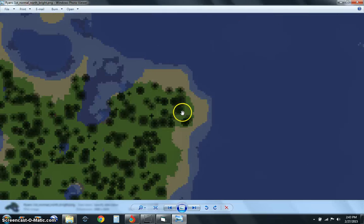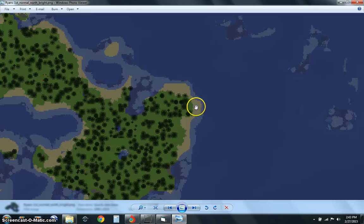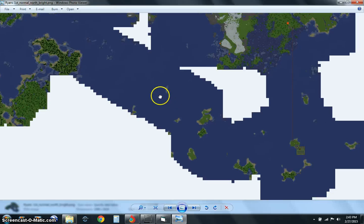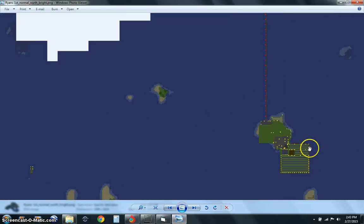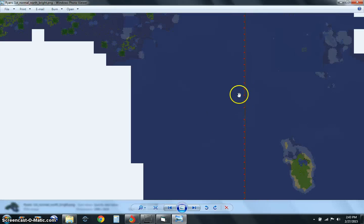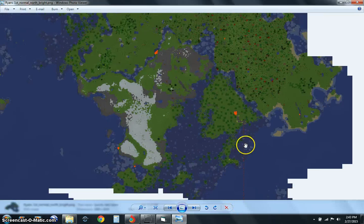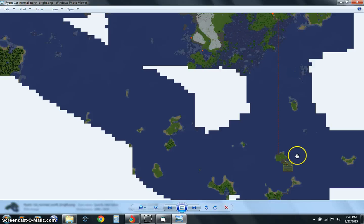You can just hedge your way back in the direction — stop at this island, lay a torch down, and you just know you're going in the right direction. So this is actually very helpful. You can pretty much just see your world from above, and it's pretty cool. So if you like this video, please leave a comment and subscribe.